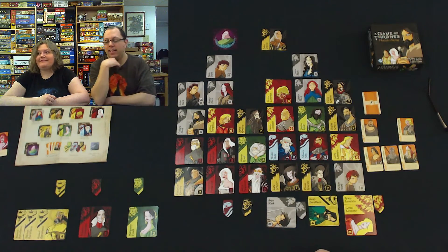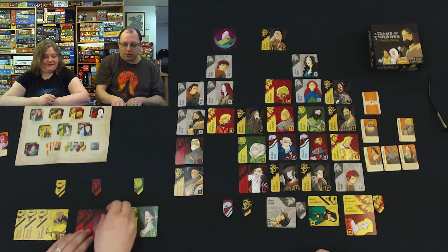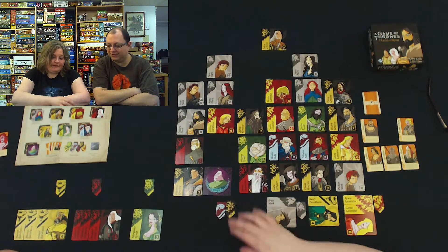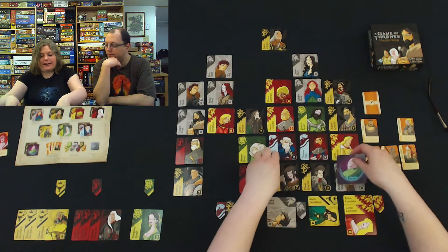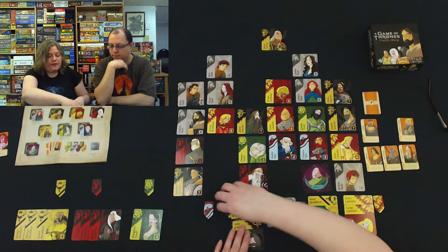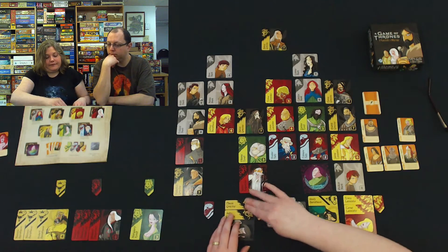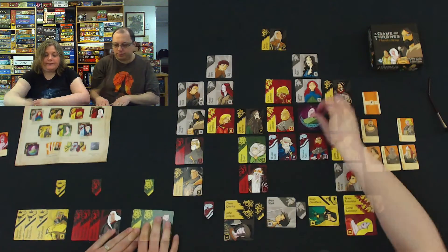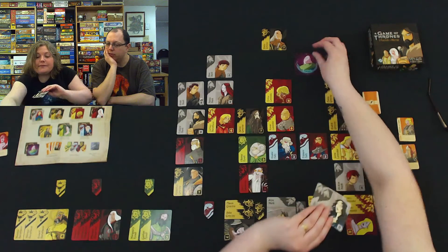Kicking butt, taking names — and I might as well take these two Targaryens to solidify my hold on the Targaryen houses. I'm going to have to go this way and take these two Greyjoys. The only house we haven't picked on yet are the Tullys. I think I'm going to go up here and get this Tyrell. I'm going to go up here and take these two Starks — Sharla is going for the Starks.